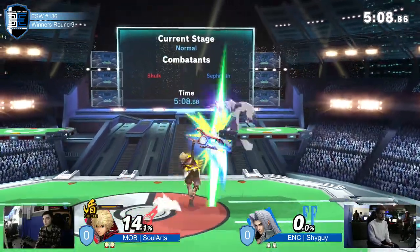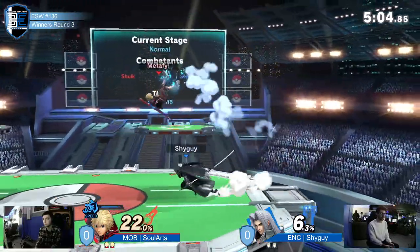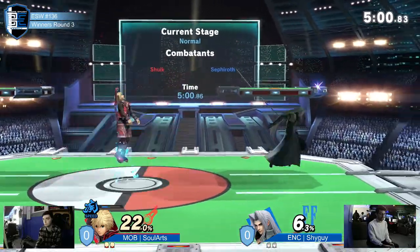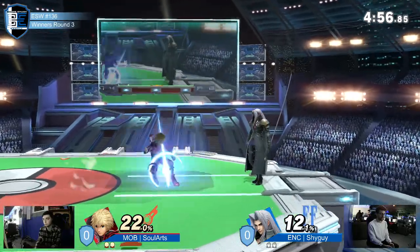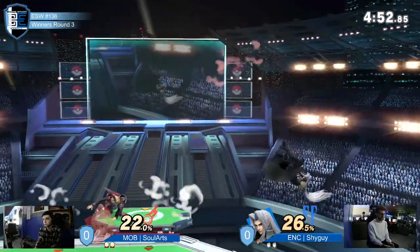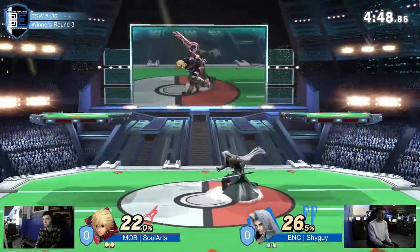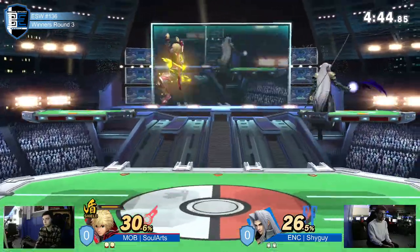We chase him with foxtrots, then he grabbed. Back tilt. Speed art — not quite able to work it out though. Very interesting defensive neutral from both players, both of them just waiting for their real moment to get in, poking with their farther-reaching buttons, just trying to fish for something.